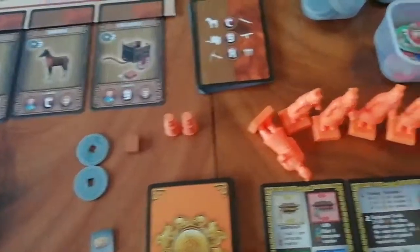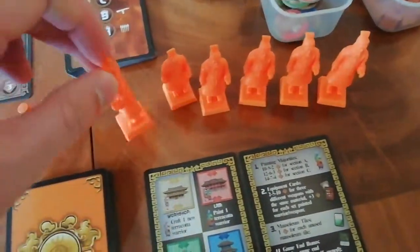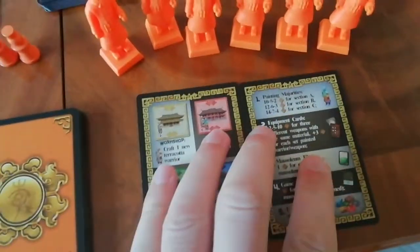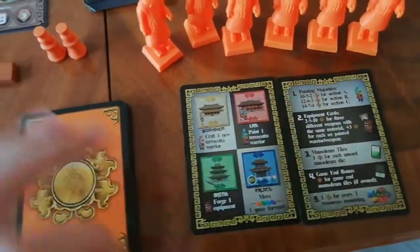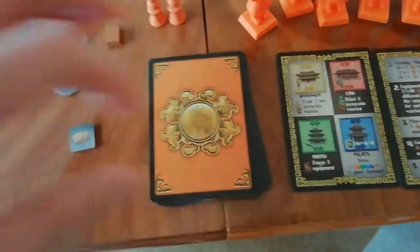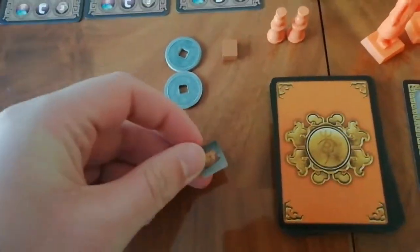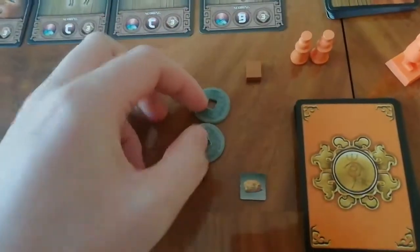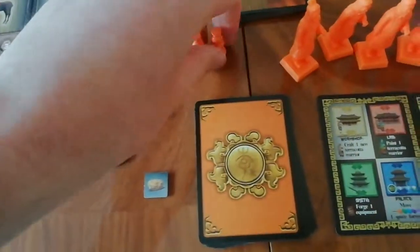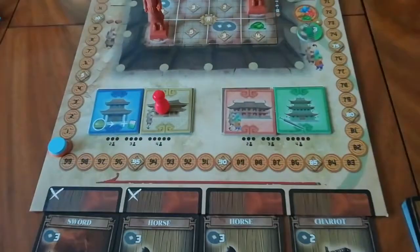For individual player setup, I have my statues in my own colour — six of those — plus two player aids which are useful throughout the game. I've got a pack of cards and everybody has an identical set. I've got my pigment drawn from the starting player setup, two coins, a clay token, and two workers which are going to be used on the worker placement spots.